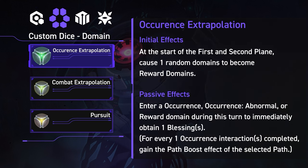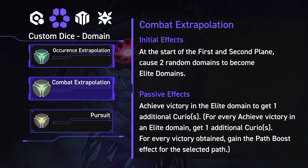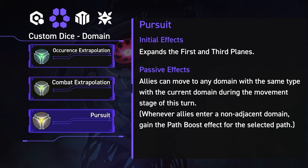For the domain type dice: the Occurrence Extrapolation dice turns 1 random domain into a reward domain at the start of the first 2 planes and grants 1 extra blessing plus 1 stack of path boost every time you enter an occurrence, abnormal occurrence, or reward domain. The Combat Extrapolation dice is similar to the Swarm Disaster destruction path — it causes 2 random domains to become elite domains at the start of planes 1 and 2, gives 1 curio every time you beat an elite, and grants path boost whenever you win any battle. The Pursuit type dice is unique in that it expands the plane 1 and plane 3 maps with an additional column, and lets you move from one domain to another regardless of distance as long as both domains are the same type — doing so grants a stack of path boost.